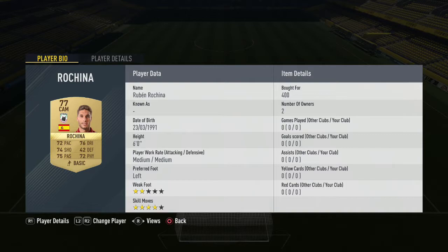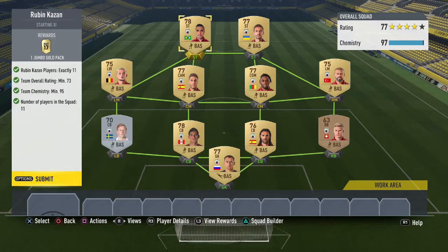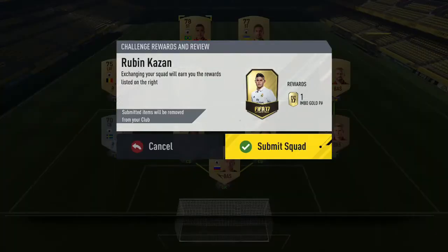Rashina goes in for 400 coins in centre mid. Moving to left mid we have Lestien for 350 coins — a bargain for the Belgian, usually 400 to 500, managed to snipe him for 350. Up front, Devic is our first striker, and alongside him in the striking positions we have Jonathas for 400 coins — he played in the Liga Santander last season. That is Ruben Kazan completed — a very easy team to complete for under 5k, and the fourth out of eight sides done in this video.